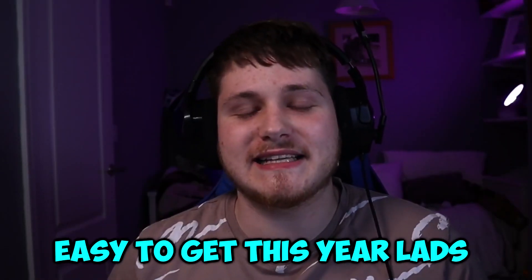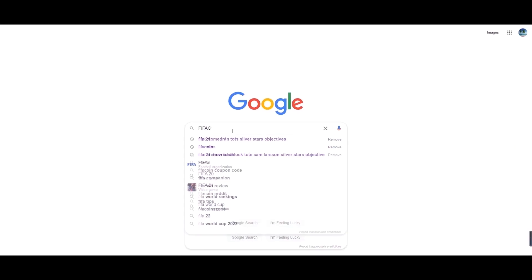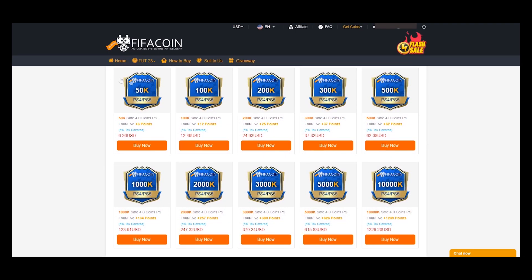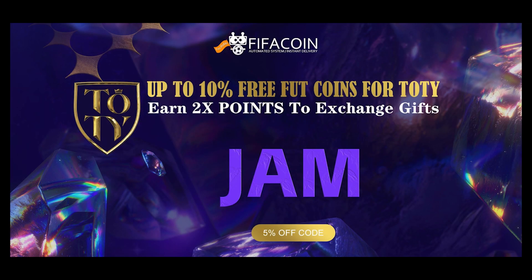100k is very easy to get this year. You'll get that from one week of Champs easily. If you're broke like me and you need some coins, then head over to fifacoin.com. They offer some of the cheapest and most reliable coins on the market right now. Also, make sure you use code JAM for an extra discount at checkout. It is the top link in the description.